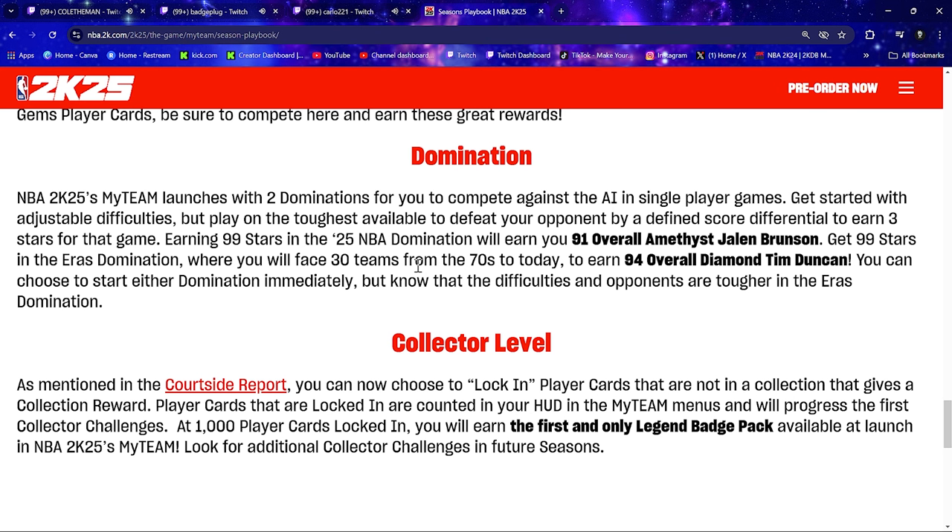At the bottom of the Season 1 playbook, we have Collector Level. You can now choose to lock in player cards that are not in the collection — those locked-in cards count in your HUD in the MyTeam menus and will progress the first collector challenges. At 1,000 player cards locked in, you will earn the first and only Legend Badge Pack available at launch in NBA 2K25's MyTeam. Look for additional collector challenges in the future.